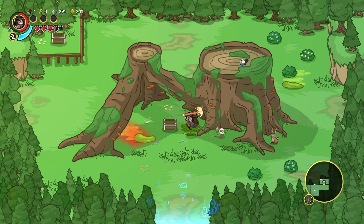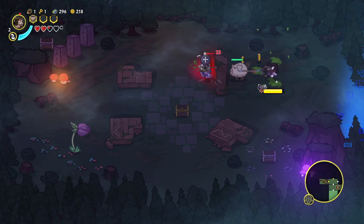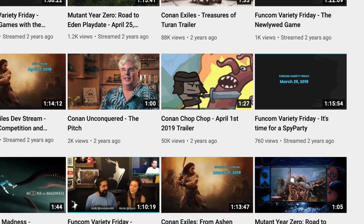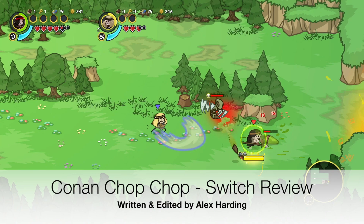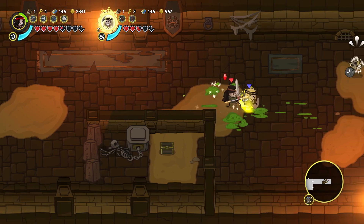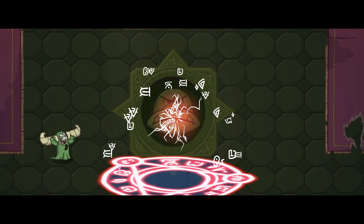The time has finally come after numerous delays and the publisher announcing they're just not going to talk about it anymore until it's ready — Conan Chop Chop is finally in our hands. Ever since the April Fool's trailer back in 2019, fans have been clamoring to play a Conan game like never before: a top-down co-op, roguelike, dungeon-crawling action-adventure. With an emphasis on co-op and non-stop combat, we now get to see whether Conan Chop Chop was worth the wait.